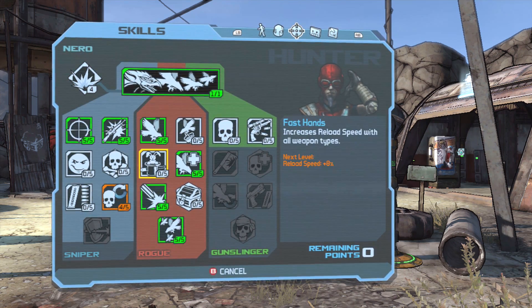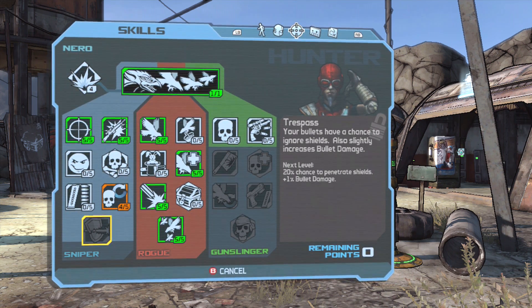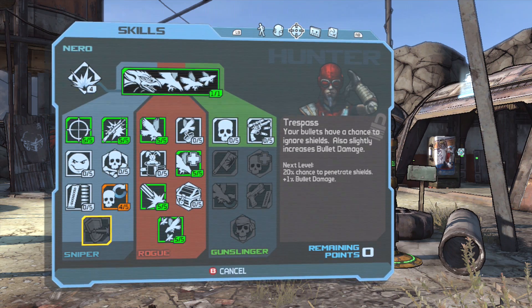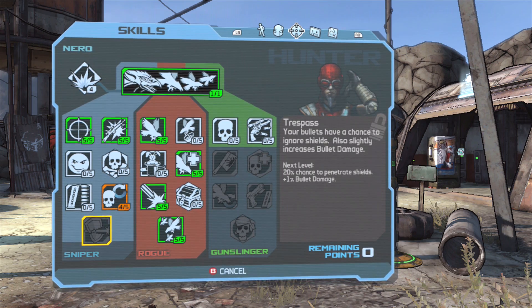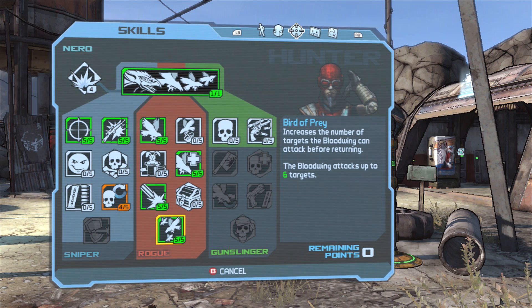So here are the talents I took. We basically built into Rogue and not so much Sniper. It's so funny looking back at your original character, because the final talent here — your bullets have a chance to ignore shields and also gives you increased bullet damage. If you 5 out of 5 that, you ignore shields entirely, 100% of the time, and your guns do 5% more bullet damage. Why didn't I take that?